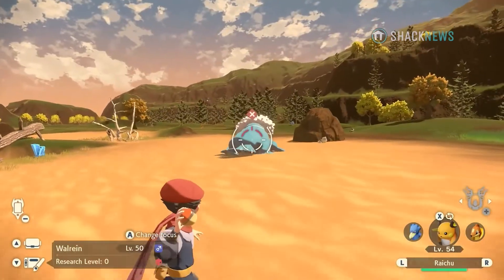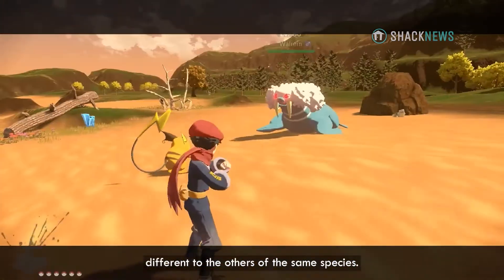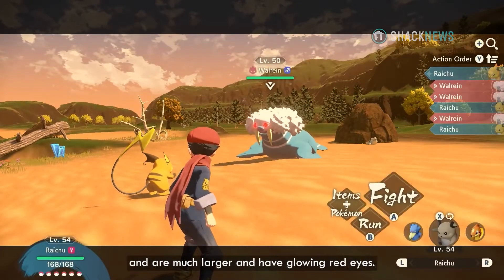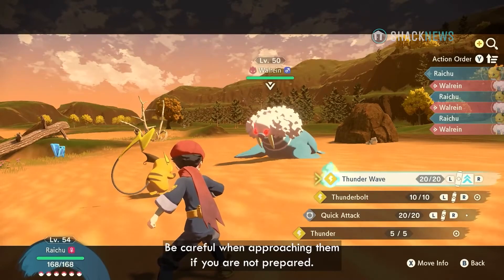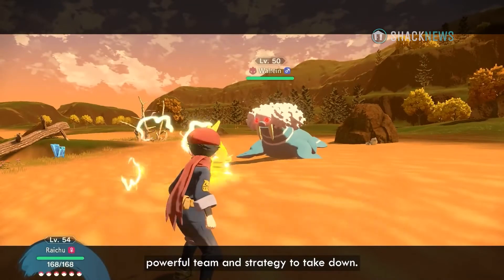A good strategy is the key to victory. While surveying the wild, you may come across a Pokémon that appears different to the others of the same species. These are known as Alpha Pokémon — they are much larger and have glowing red eyes. Be careful when approaching them; if you are not prepared, they are very aggressive and will take a powerful team and strategy to take down.